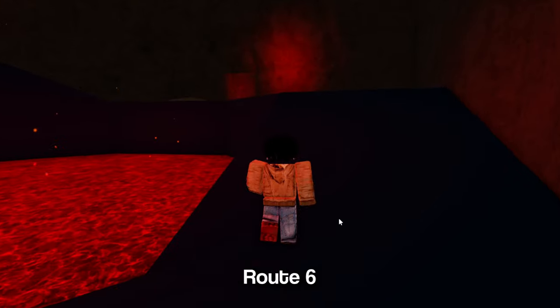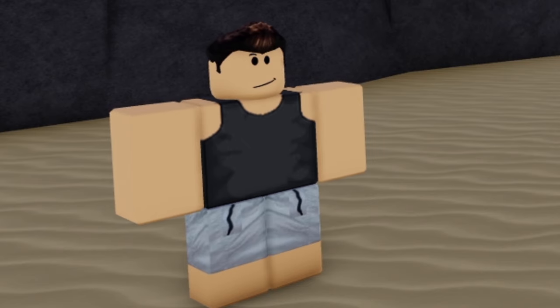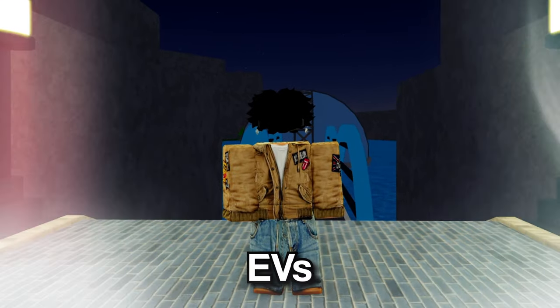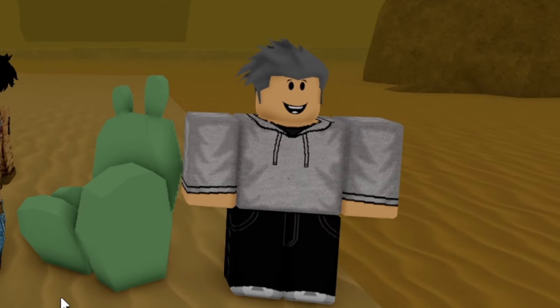Next, we're going to go over Special Attack. Depending on where you're at in the story, you can either head over to the volcano in Route 6 and battle this trainer, or fly over to Port Deca, run to the beach, and battle the trainer next to the staircase — they'll give you Special Attack EVs.